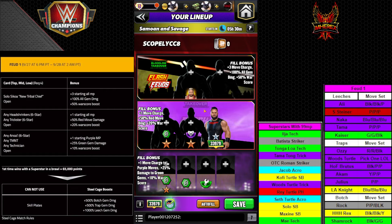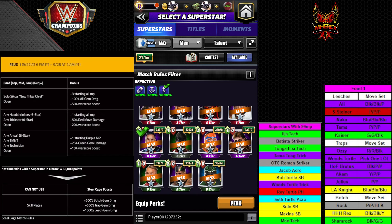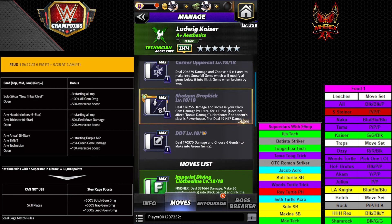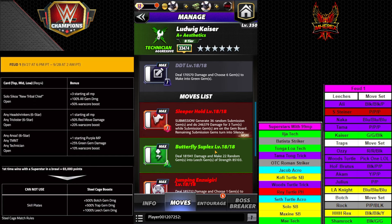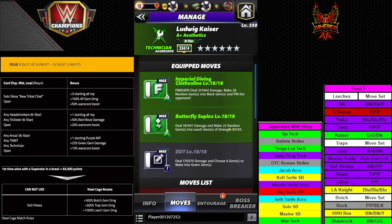Another one a lot of people will have: if you don't have a drip plate, maybe you forgot about Ludwig Kaiser. He can run his finisher making black gems along with his leech gems, so those will all potentially be times-10 size gems. Another person you could dust off if you never had a drip plate — Kaiser can get it done in this first flash feud.